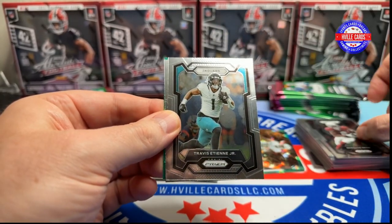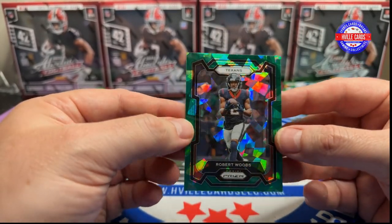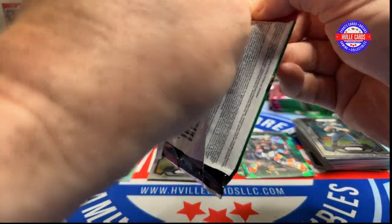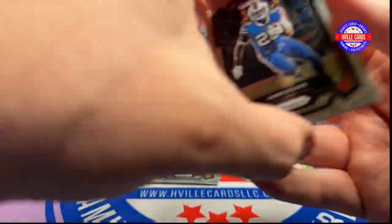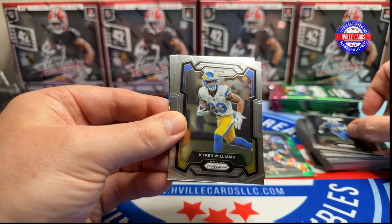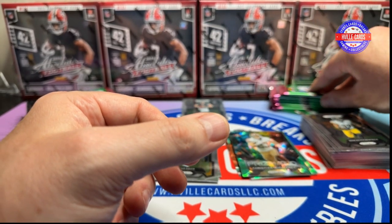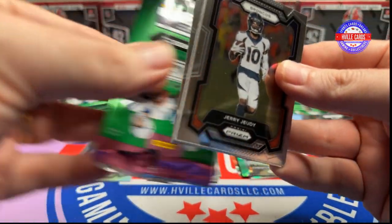Marquise Brown, Travis Etn, Ryan Tannehill, and Robert Woods is our Green Ice. He's not that big of a deal, but since you only get one per box. I hope Ed hits some good CJ Stroud cards from his box. We've got James Cook, Kyron Williams, Minka, and a CMC Prismatic Green Ice. Those Green Ice cards can look really, really nice.